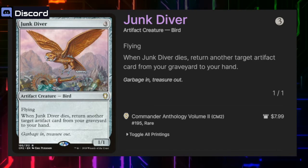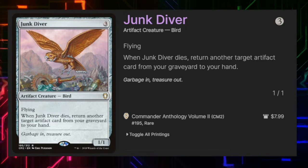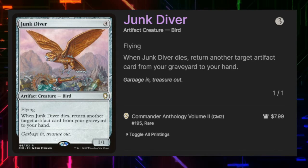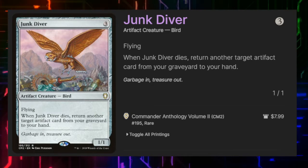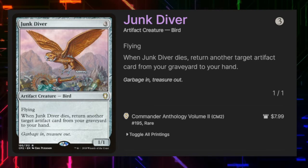Junk Diver is a wonderful card — for three mana it's a 1/1 flying bird that when it dies we can return another artifact card from our graveyard to our hand. This is going to allow all sorts of shenanigans if we get the right pieces. There's nothing like being able to sacrifice Junk Diver to go get something back and play something of high value again later in the game.